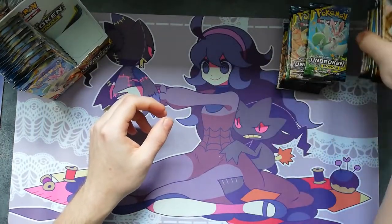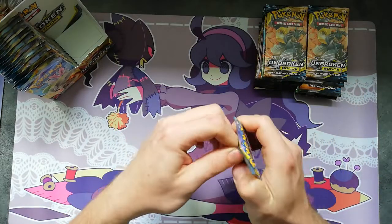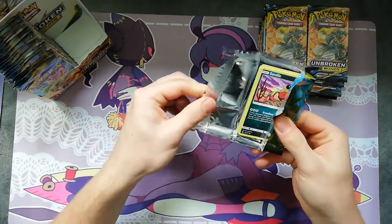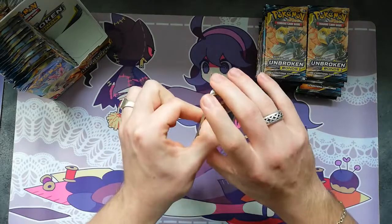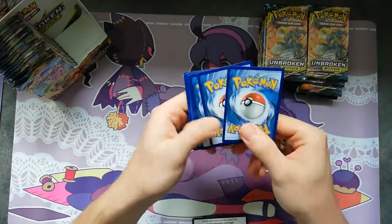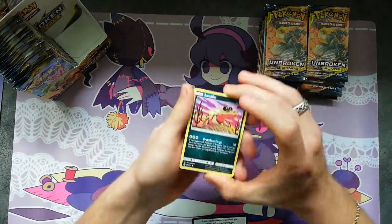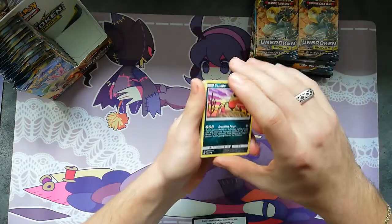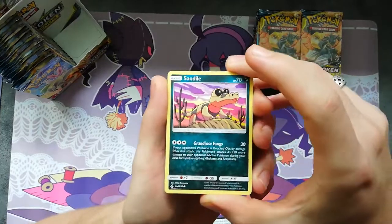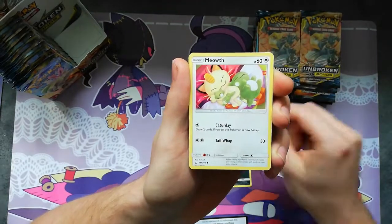We're just gonna start from one end - the Gardevoir/Zulian pack. That was pretty easy to open. You know when you open packs you sometimes recognize the packs are more loose or more sealed. If you haven't opened that many you probably wouldn't recognize it, but this was pretty easy.